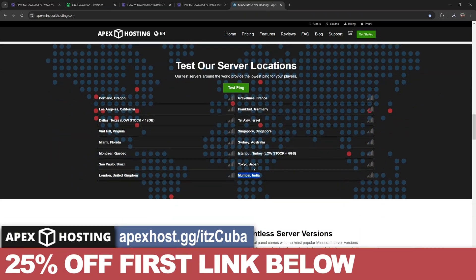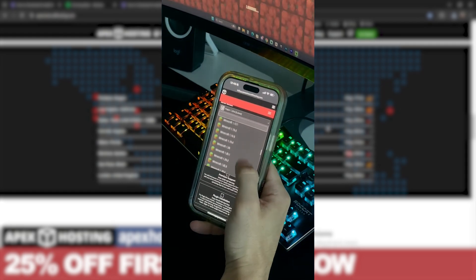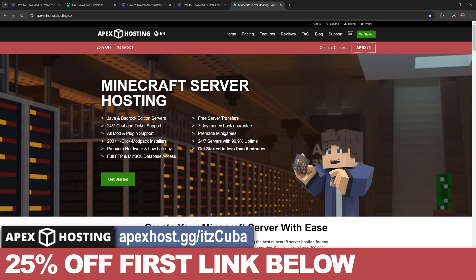Something I personally love about Apex Hosting, besides them having locations all around the world, is that you can literally create the server and access the server console through your phone, which means you can be away from the house and still be able to change the settings. Take advantage of the deal while it lasts — 25% off with the first link in the description — and let's keep going with the tutorial.